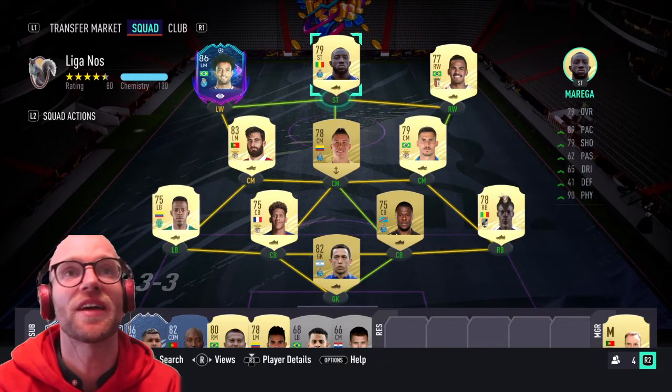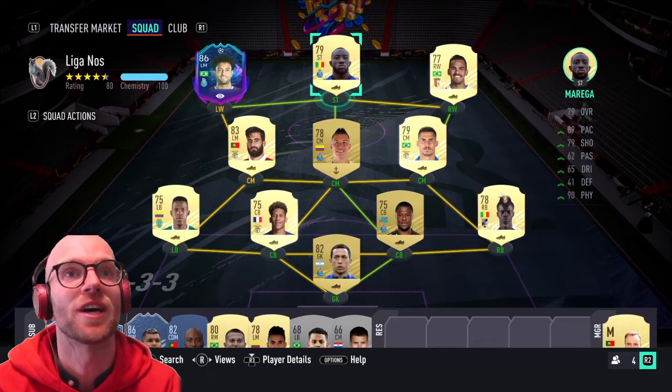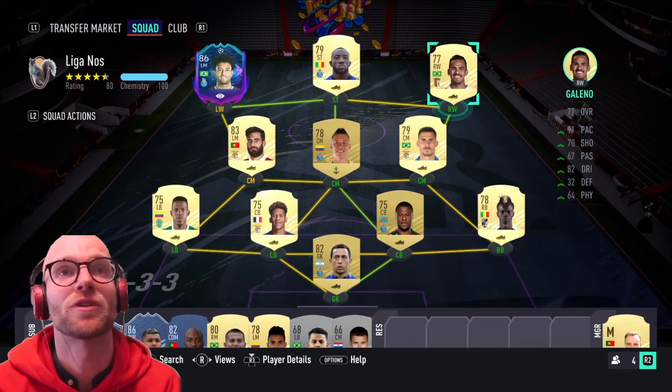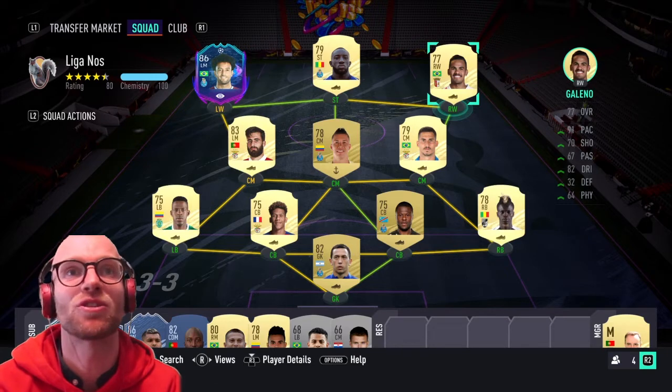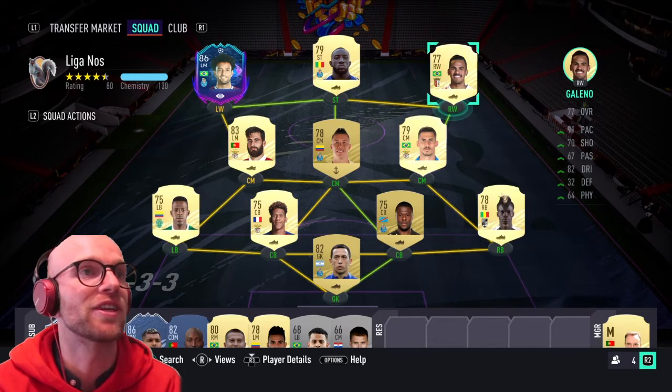In the striker position we have Moussa Marega — 89 pace, 90 physicals, which is phenomenal, and 79 shooting. Then on the right wing, Galeno, who is super fast and Brazilian — you might be able to use him for the Brazilian icon swap token as well. He has 91 pace, 82 dribbling and 70 shooting, a very good player to have in your team.